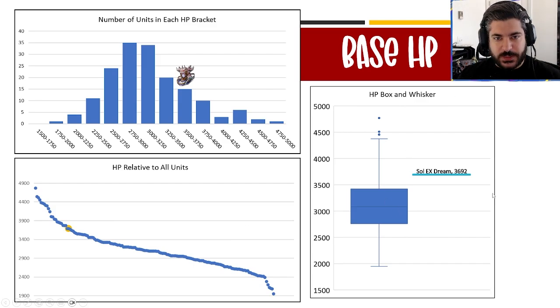Box and whisker charts aren't ones most people are familiar with. These deal with medians and percentiles. The middle line in the box is the median of all values. The top and bottom of the box are the 75th and 25th percentile respectively, so 50% of all units fall in that box range. The lines above and below are technically the min and max ranges. Characters considered outliers — like Engelbert — end up as dots and get excluded from the data set.